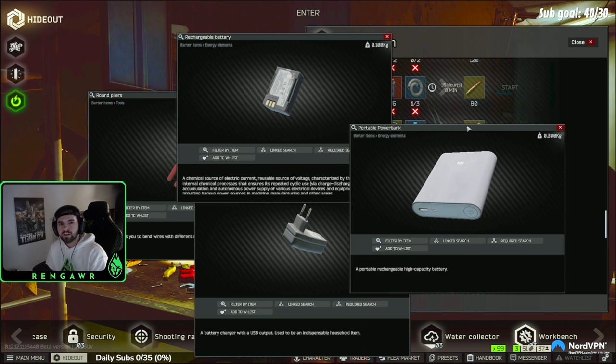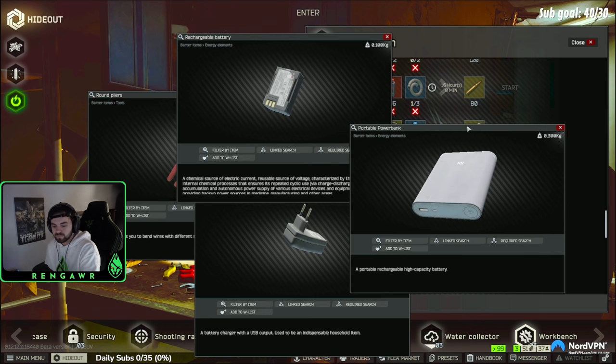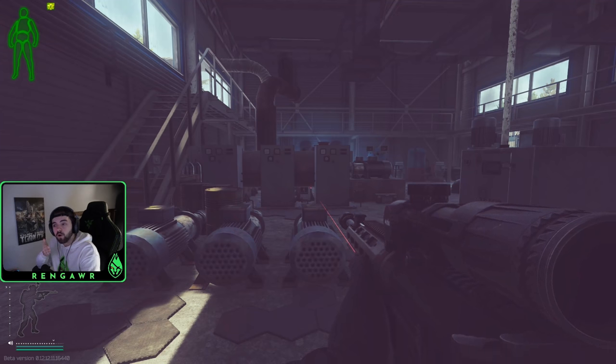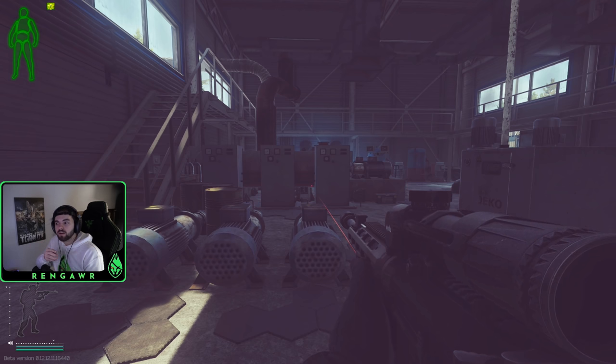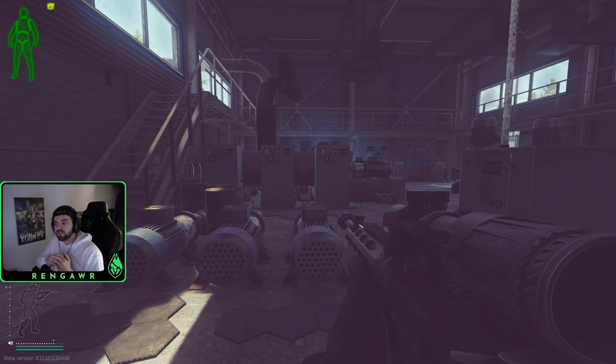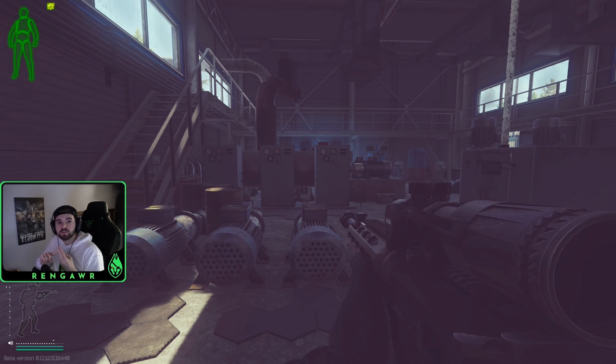I'm going to show you guys where all these items spawn. They're really easy to find — pretty much any industrial area you can find all of these. I'm going to show you a bunch of spawns on Interchange where you can get your items for your crafts. They all can actually spawn here fairly commonly. The round pliers are going to be referred to as industrial loot — they can be inside of toolboxes, industrial spawns, and technical crates.